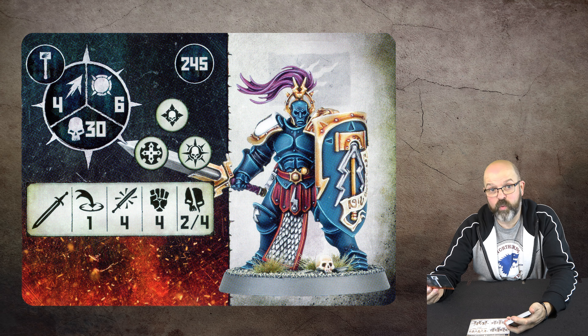You still need a five to wound anyway, so toughness five or six is irrelevant. He gets three attacks, strength five, two-four damage, 170 points — so he's 15 points less. The one with the sword is lower strength but four attacks, again 170 points, not bad at all.